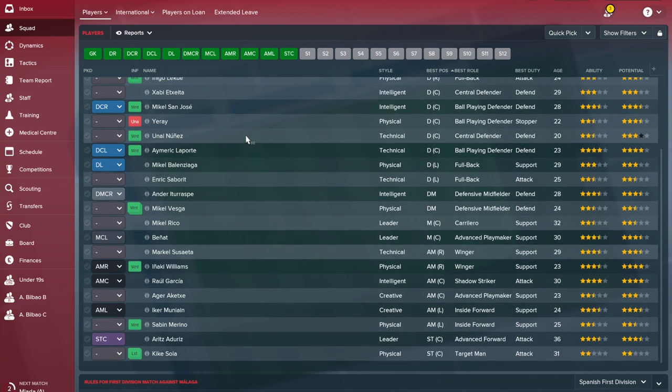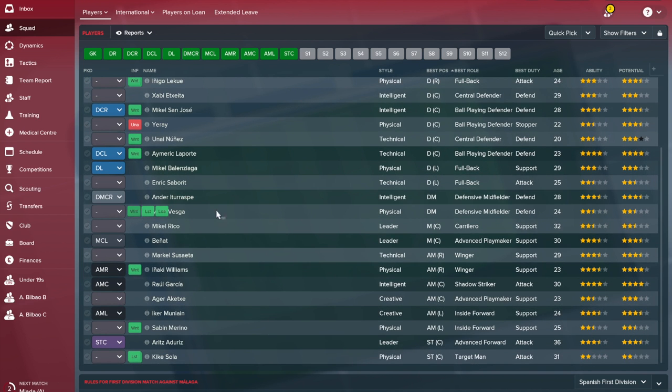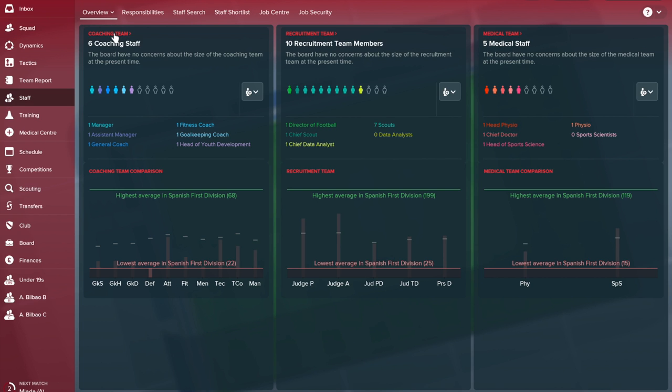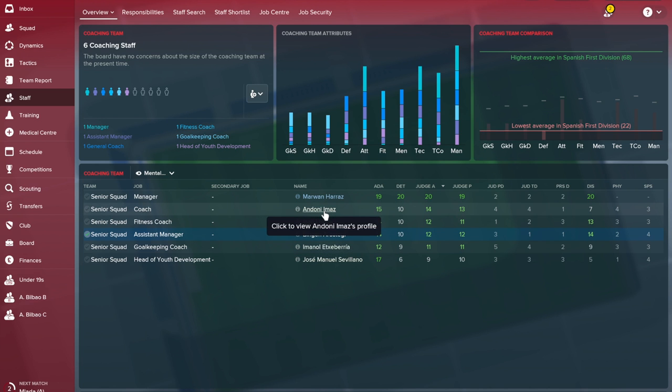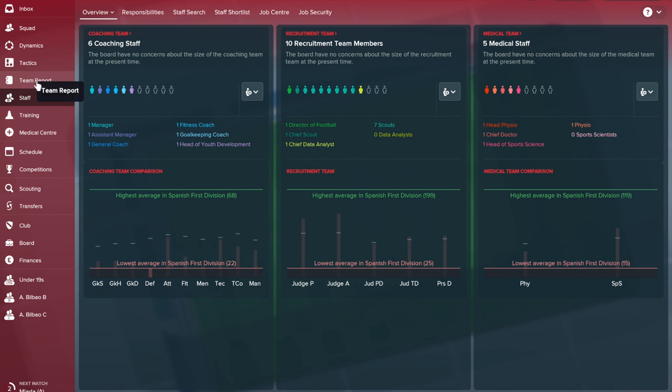Another thing to do is look at your staff. You want to completely rebuild staff whenever possible, but also see which staff members you can trust. Sorting by judgment of ability, my assistant manager has a very decent judgment of ability and potential. Adonni Imaz the coach is a little bit better in terms of his attributes, so you can alternate between the two and make sure they're matching each other in their judgment of players.